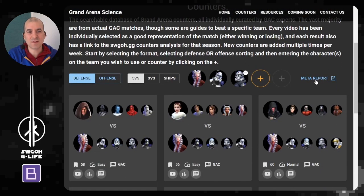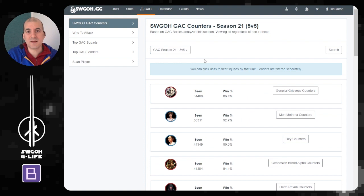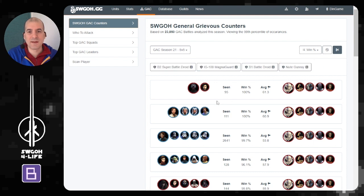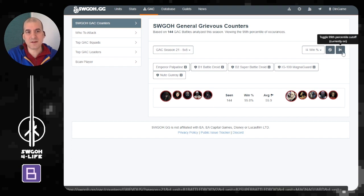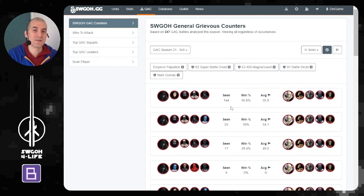A newer feature I've added lets you go straight to the meta report for a particular team, showing win rates and variations not included in the counters list. If you don't find suitable counters on my website or Grand Arena Science, you can go to the main swgoh.gg database and search for whatever counters you want. You can click on specific characters — like a Grievous lineup — and even exclude galactic legends if you're not interested in GL counters. Toggle the 99% cutoff to get many more options.